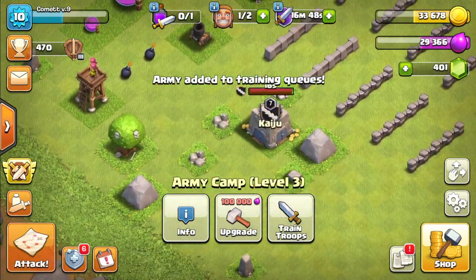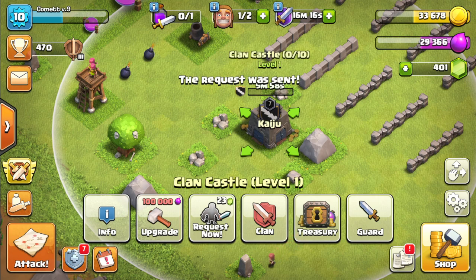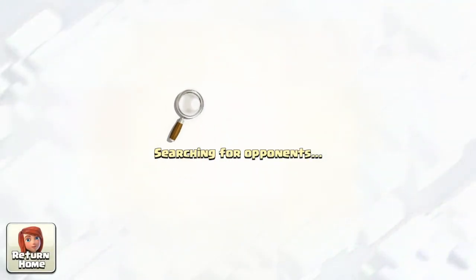Let's do an experiment — let's see how we can get by with just the Baby Dragon itself. Let me go back and send myself another Baby Dragon. This time, let's try to see how much we can do with just one Baby Dragon. That's going to be a really nice test. And this is a level 1 Baby Dragon too. Let's go and attack — only one Baby Dragon. Let's see how much we can do, but let's go after the higher Town Hall bases so we can get more resources.